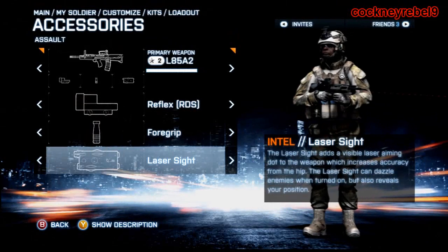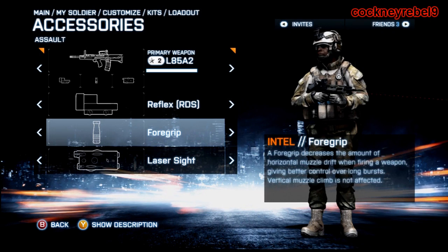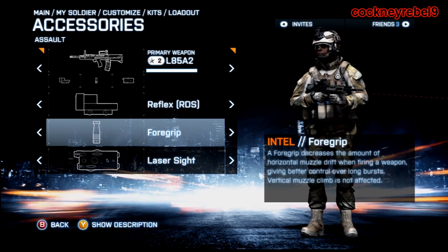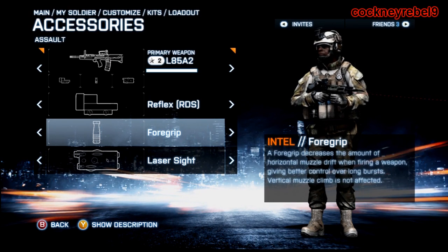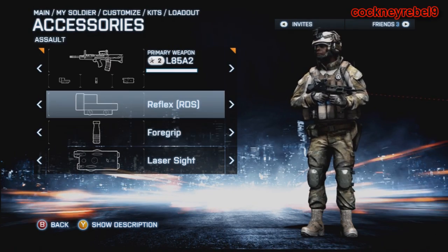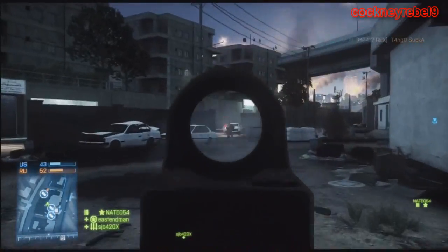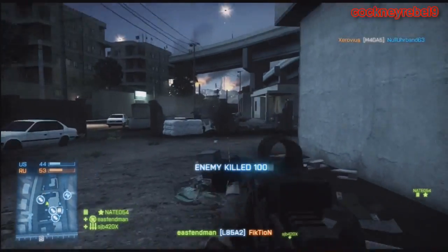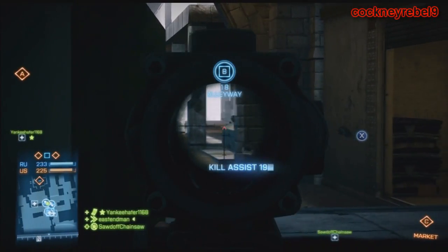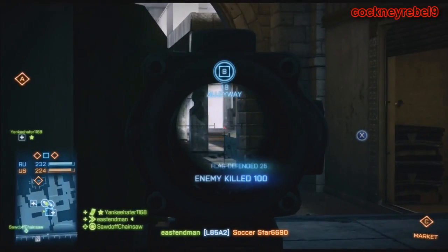The attachments I normally use with the L85A2 are the standard attachments I use on pretty much every one of my guns, apart from the sniper. I use the reflex sight with the grip and the laser sight as well — I find this the better combination of accessories, particularly if you are playing Team Deathmatch, simply because the maps are very small and close quarters. Because of that, using various scopes isn't really a true advantage, unless you have a big open space or are using the ACOG, but that's something I don't really recommend.